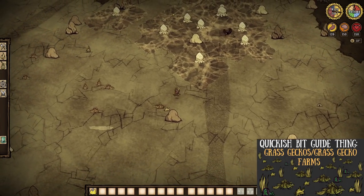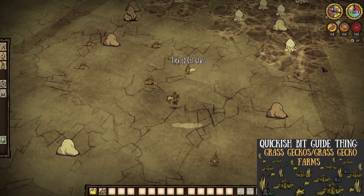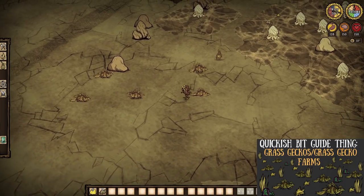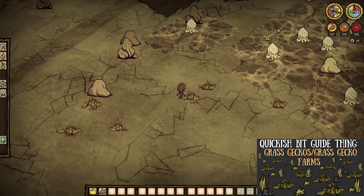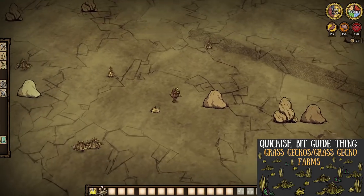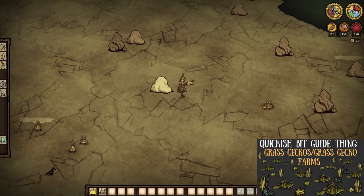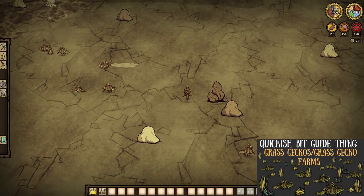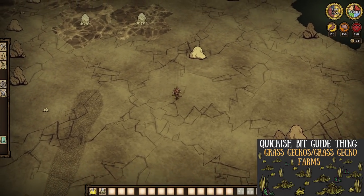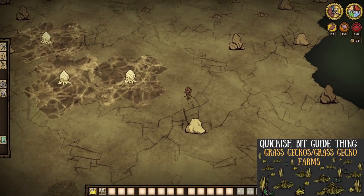We gotta wrap up with some more not-so-guaranteed Rocky Land spawns, like grass geckos. Grass geckos themselves are highly renewable through transplanted grass, but when spawned in packs within a biome like this they are one and done, if you know what I mean. While they do drop 0-2 grass and a leafy meat — which is now very, very useful — I would still advise you keep these packs alive for easy grass every two days after their tails regrow, or pen them up for some grass gecko farms.